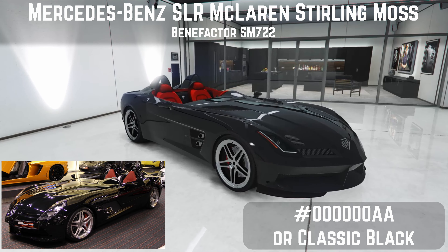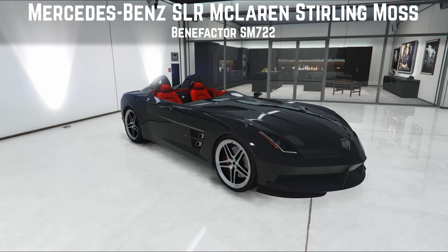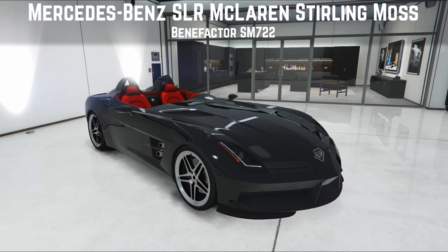Moving on to another car I absolutely love — there is a full review linked below. It's painted in what we call crew black, pure black, though classic black will get you close with a nice red interior. It's the Benefactor SM722, the Mercedes-Benz SLR McLaren Stirling Moss. I chose black because there are very few colours this car came in, and the more classic silver is what I used last year. I love driving this car — no other way to put it. It's quite tail-happy, makes a great noise, and all the time it looks so close to the real thing. It's not that high up the supercar table but it's a lovely, lovely collector's car.